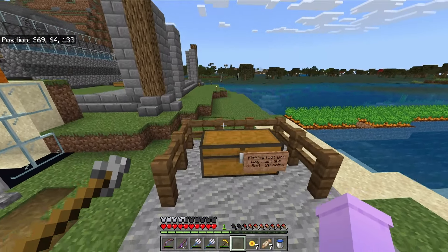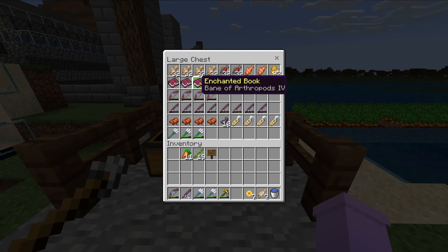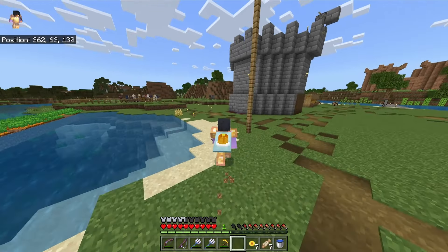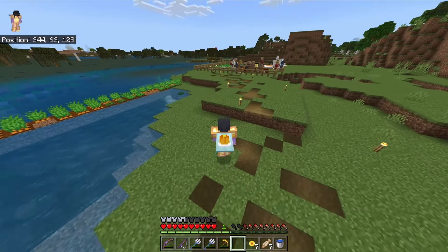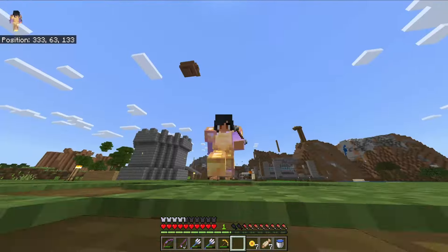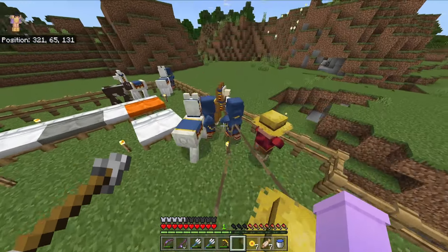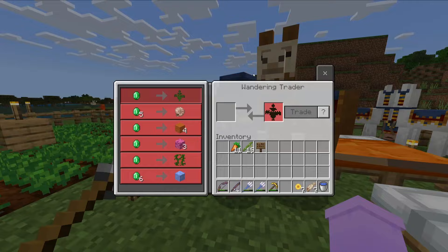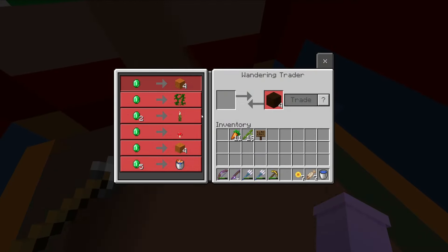Another shop over here - fishing loot, one slot for 20 coins. That's a pretty nice shop. One tropical fish for 20 coins. Over here is just a villager area - what do you got? Garbage, garbage, pickle.